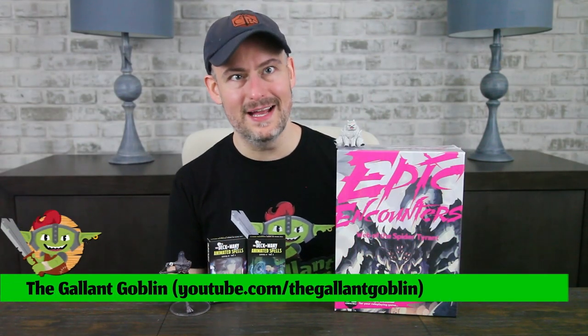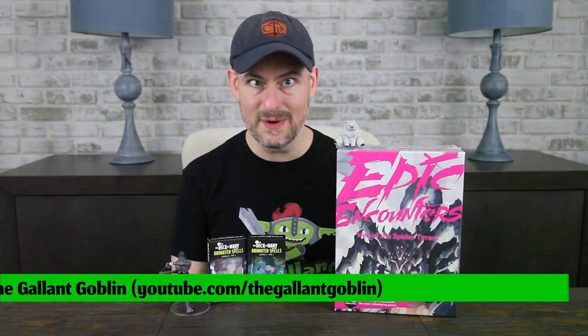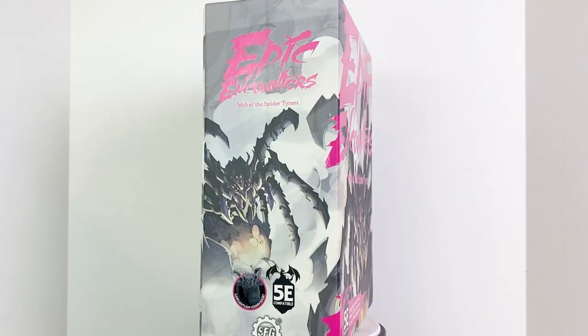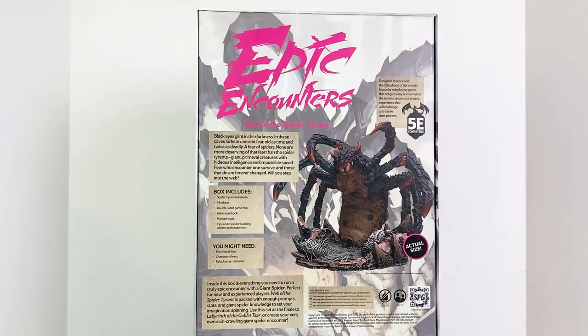Hello and welcome to the Gallant Goblin! Today we've got the next Epic Encounters boss box from our friends at Steamforged Games — many thanks to them for sending it to us to review. This is the Web of the Spider Tyrant, and this box promises to give us everything we need to run a big boss battle with a giant spider.